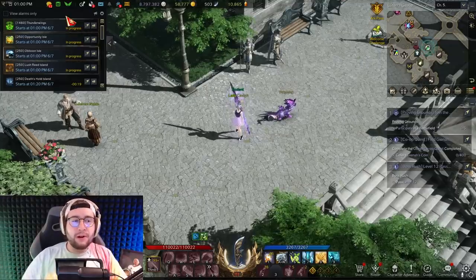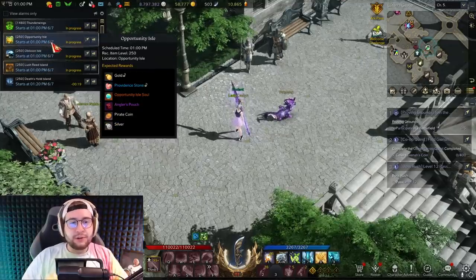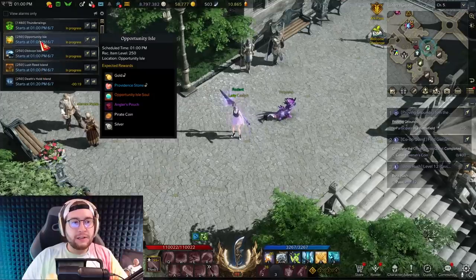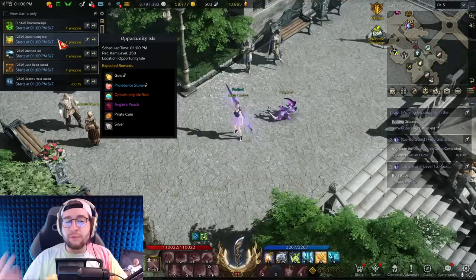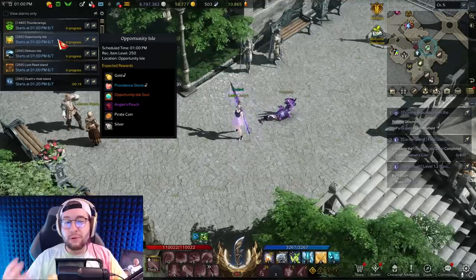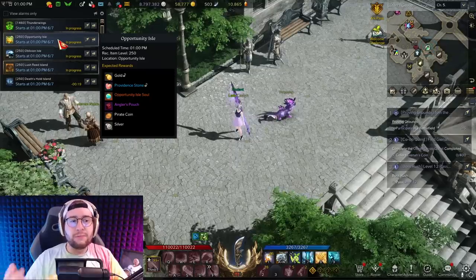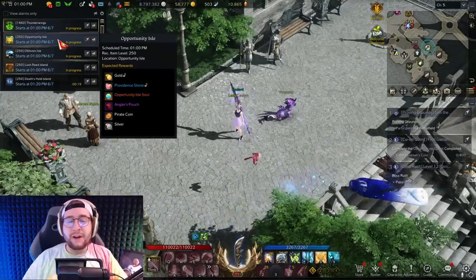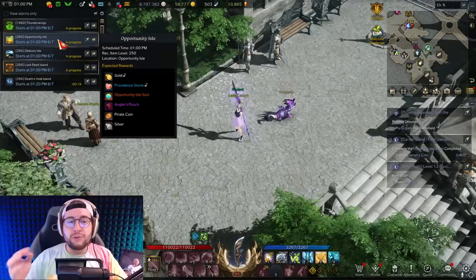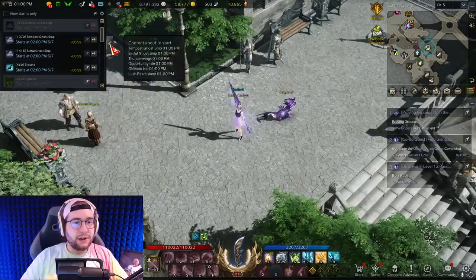The last two things are super important to do whenever they're up. First are your gold islands — I actually have one today so I can show you. When you go to the islands menu, you'll notice Opportunity Island is offering gold. Usually at least twice a week there are gold islands, and they award between 700 and up to 900 gold for completing them. That's a lot of extra gold for an island that takes about five minutes.